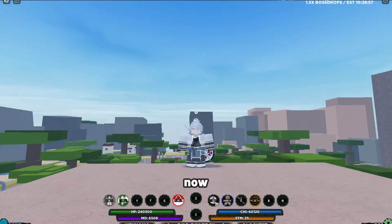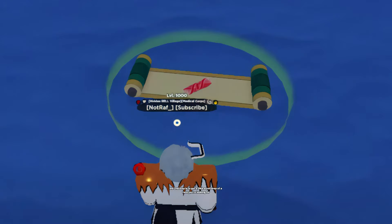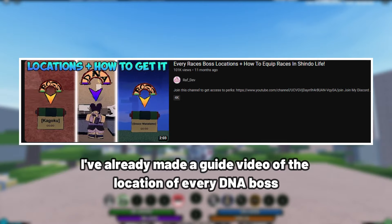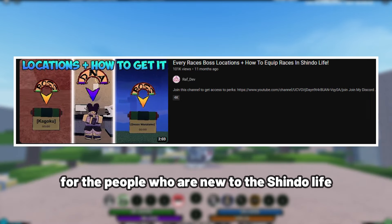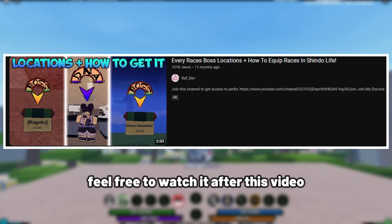Now the second step is to get a DNA scroll drop of the race you're looking for. I've already made a guide video of the location of every DNA boss. For people who are new to Shindo Life, I'll put the video link in the description — feel free to watch it after this video.